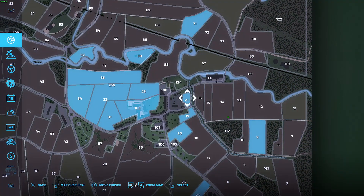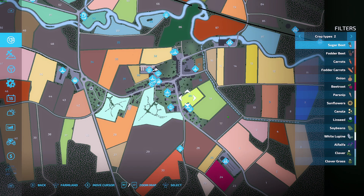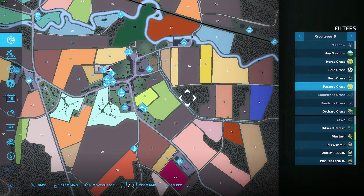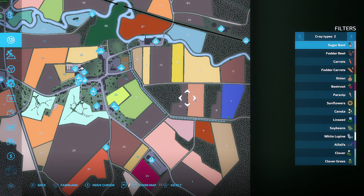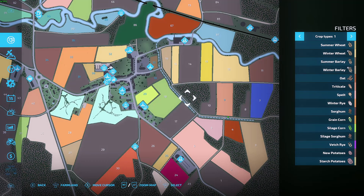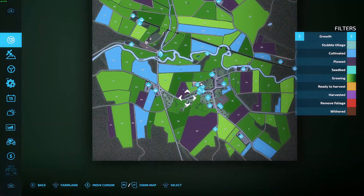Looks like we also have a few other fields. Field 20 appears to be mustard, and field 9 looks like triticale. Are any of those ready to grow? No — nothing on the map is ready to go, the whole map is growing.